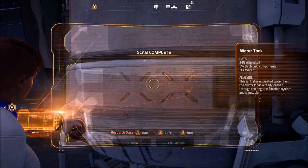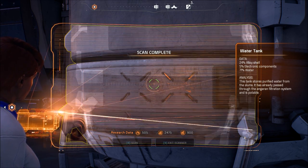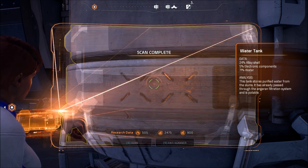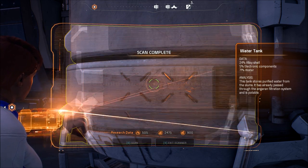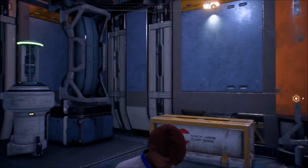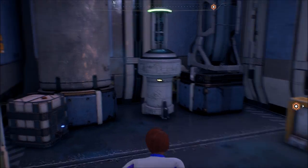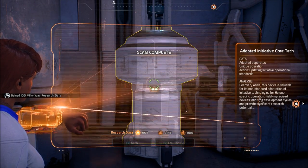What a tank. 24% alloy shell, 5% electrical components, and 71% water. This tank stores purified water from the slums. It has already passed through the Angaran filtration system and is potable — that means you can drink it. And some core tech here too.